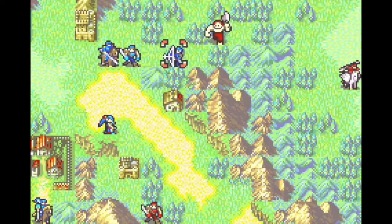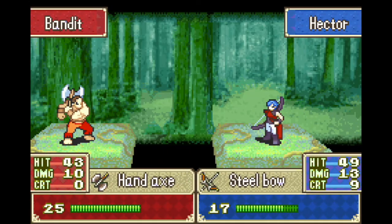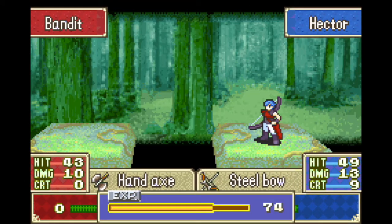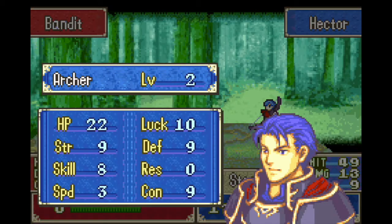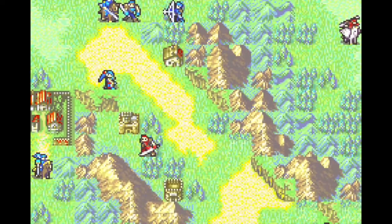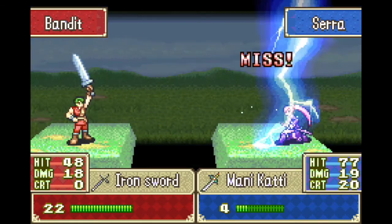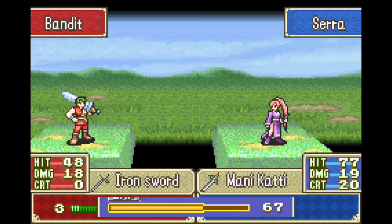Hector up north is going to get an absolutely gamer crit against this brigand — you love to see it. We do need some sort of good RNG against this brigand; we don't necessarily need this crit, but we need some good string of RNG because this brigand is just a huge pain in the butt. He stands on a forest, he equips this 2-3 range hand axe, meaning he's hard to hit on player phase and hard to counter on enemy phase. We need to kill him over the course of a couple attacks with Matthew and Hector, but thankfully we got that crit, so no problems.